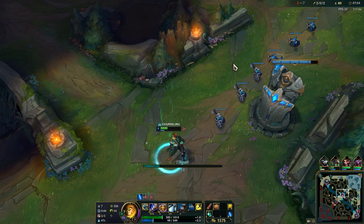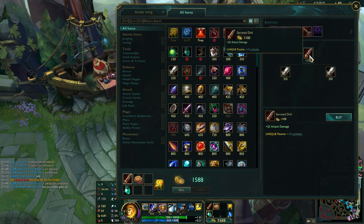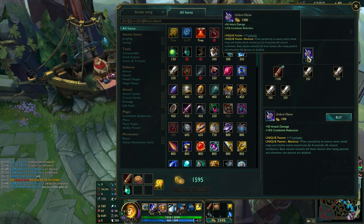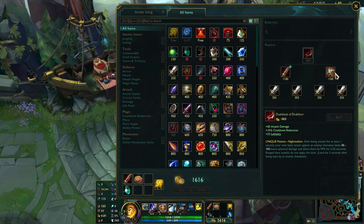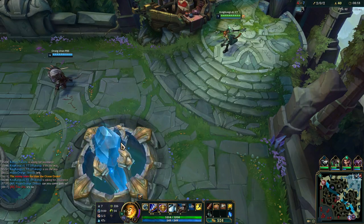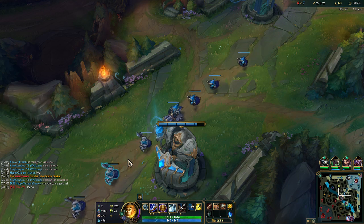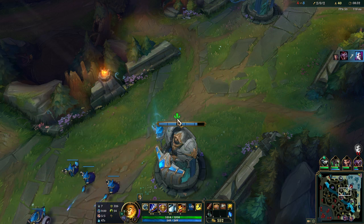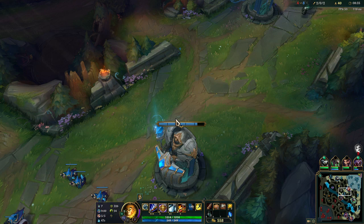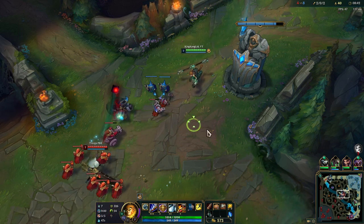Even if I do good with that rune on PBE it means nothing — this rune is completely garbage. Wait, they added a fifth lethality item on the PBE! We can go for a full lethality build. Watch out for the next video — we're going full lethality with Electrocute of course, because with Omni Stone it doesn't make sense. Five lethality items and we'll see if stacking lethality is the way to go in Season 10.